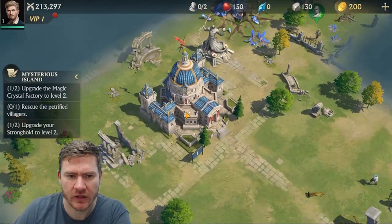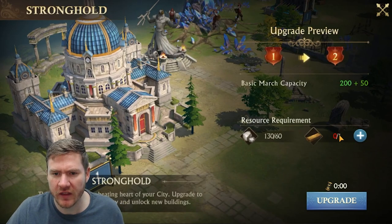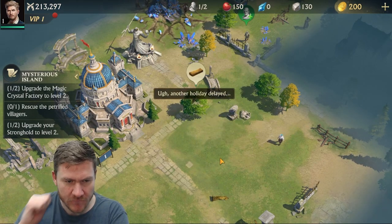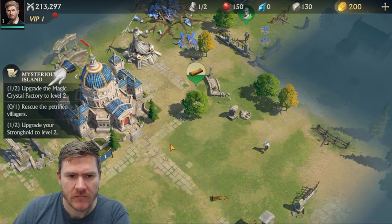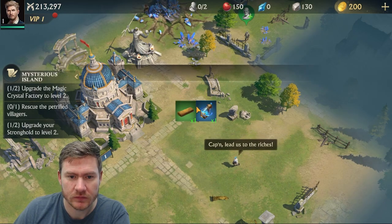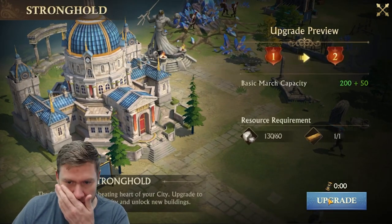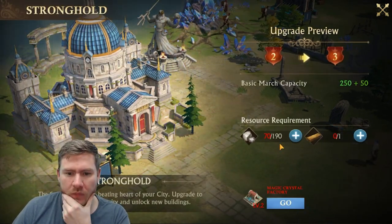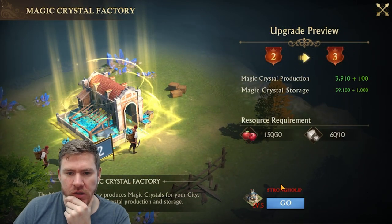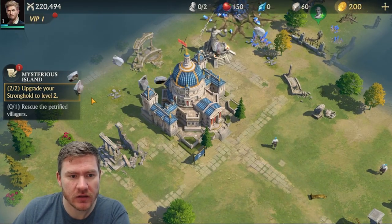I've got to do my stronghold real quick. You upgrade, and we need one of these — so I need to chop down some trees. Now upgrade the crystal factory. Done.